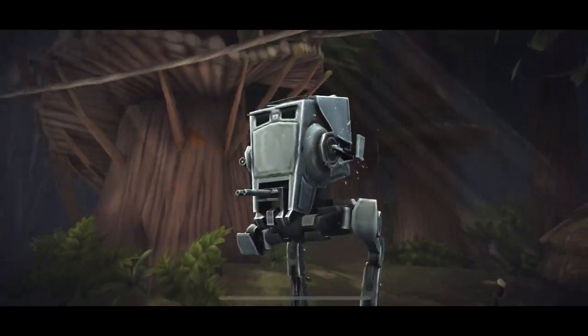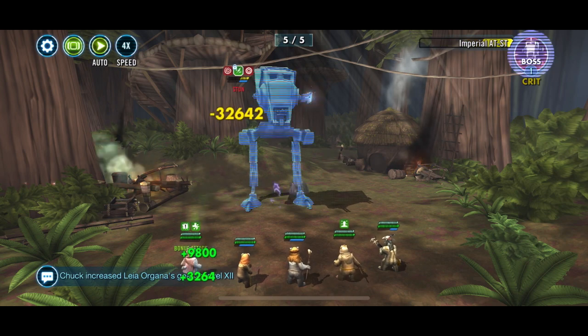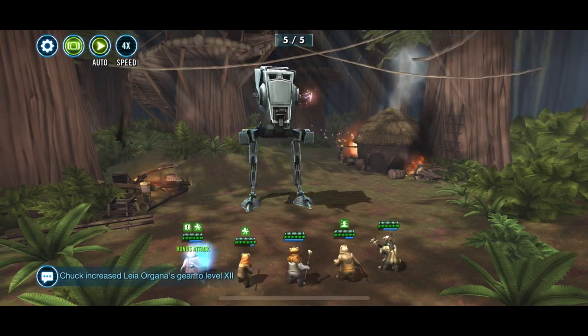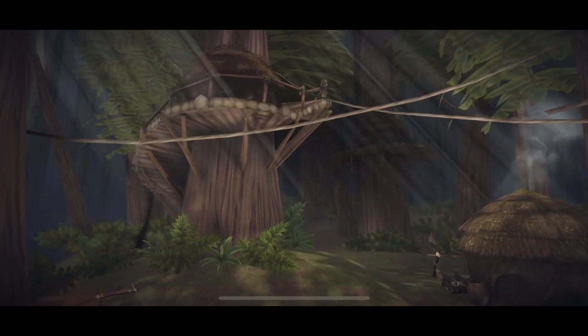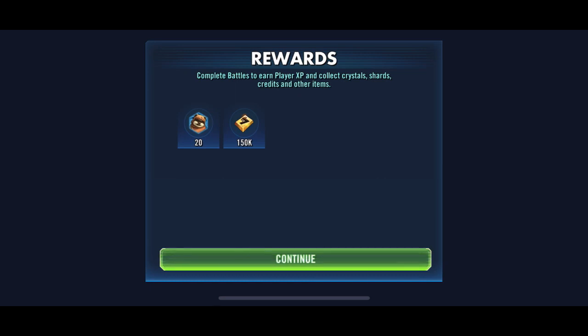The nice thing is you don't have to hang around too long because Ewoks are quite quick. If you've got Leia, then you've got a couple of Relic Ewoks, which is always going to speed things up. And here we go — come on rewards. So therein lies the question.